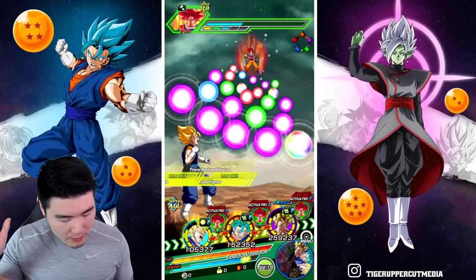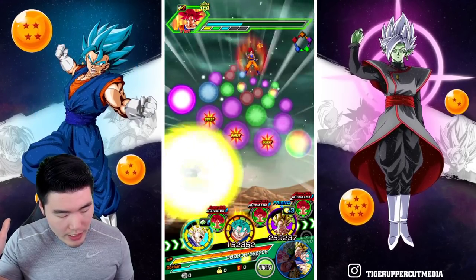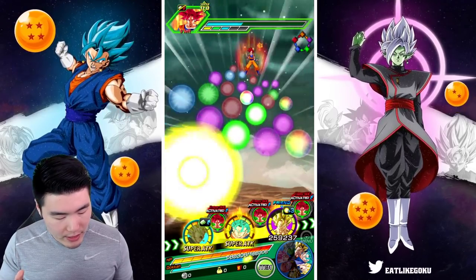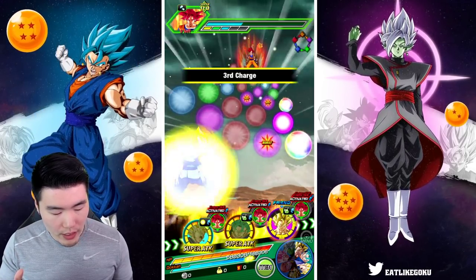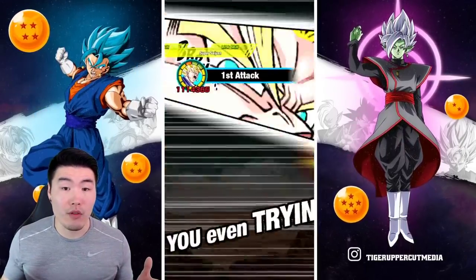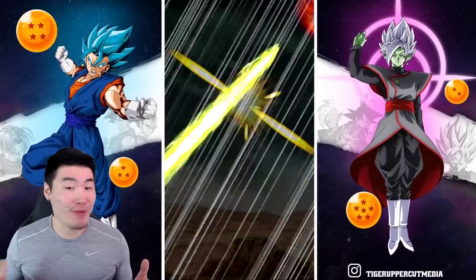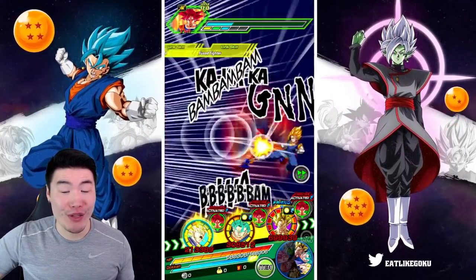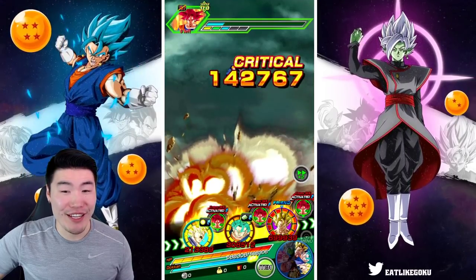Let's put AGL Vegito here, give the rest of the rotation some extra attack, and then we can also get the Ultra Super off with the LR Vegito. This should be game over for Godku — we should be moving on to Super Saiyan Blue right now, if all things go according to plan, which I think they will.